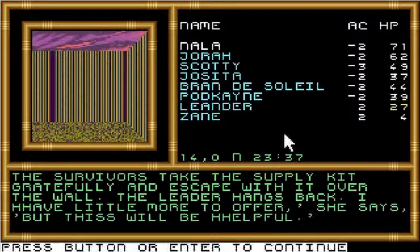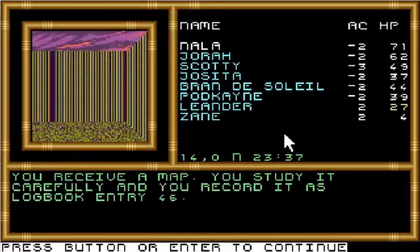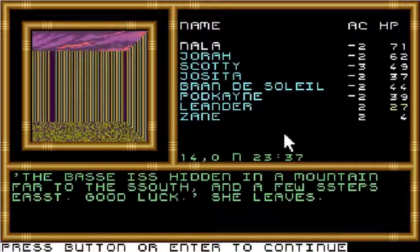The survivors take the supply kit gratefully and escape with it over the wall. The leader hangs back. 'I have little more to offer,' she says, 'but this will be helpful.' You receive a map. You study it carefully and record it as logbook entry 46. This is a partial map of the Venus RAM base — it looks like it's part of level four. The base is hidden in a mountain far to the south and a few steps east. Good luck, she leaves.